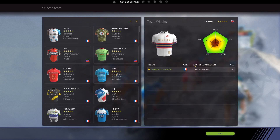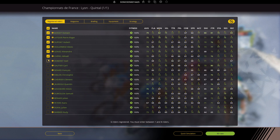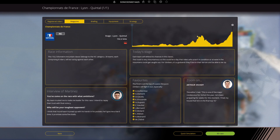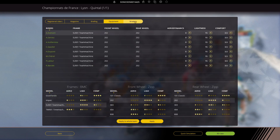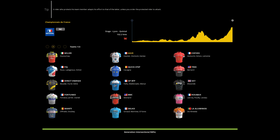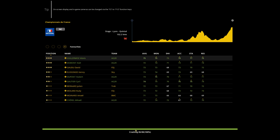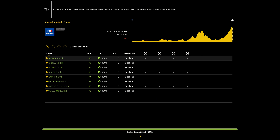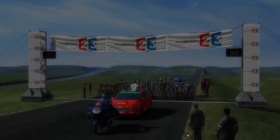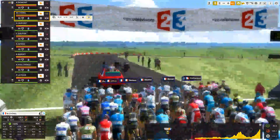Now loading up Pro Cycling Manager. Click play. To start a quick race, go to National Champs — with the World DB there are quite a few. When you add it to your cm stages folder it puts it into every single DB you have. There's our stage. We'll play with AG2R. There's the profile — it's quite a weird looking mountain stage, looks like something out of the Vuelta.